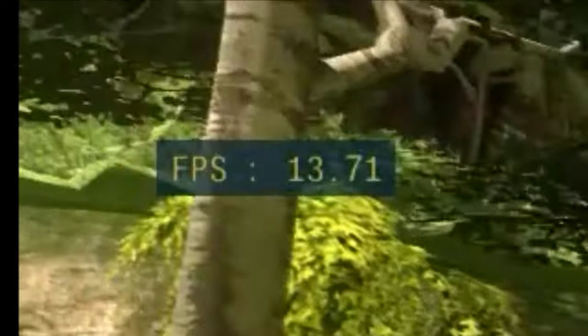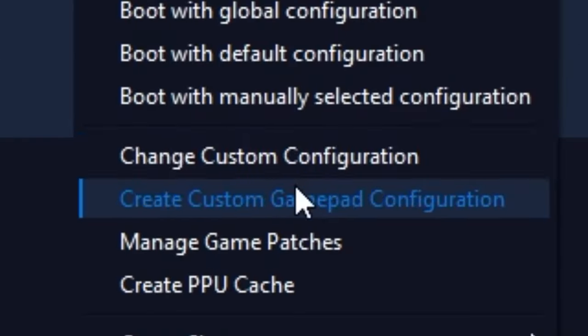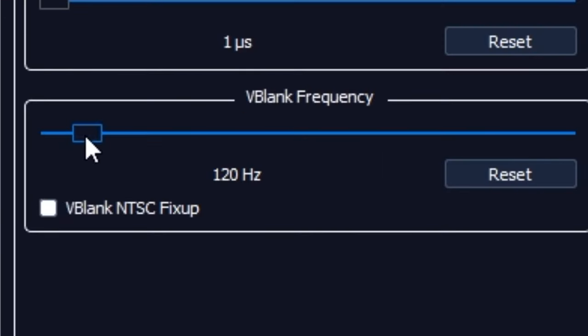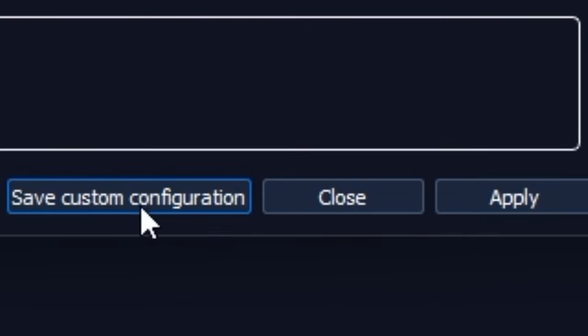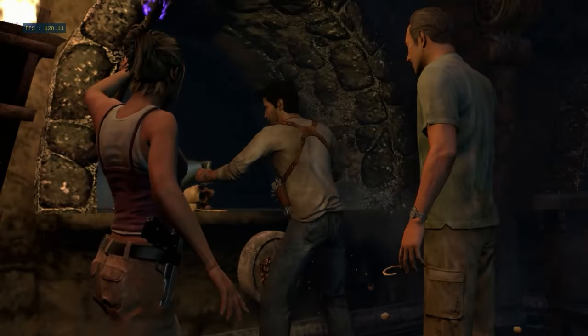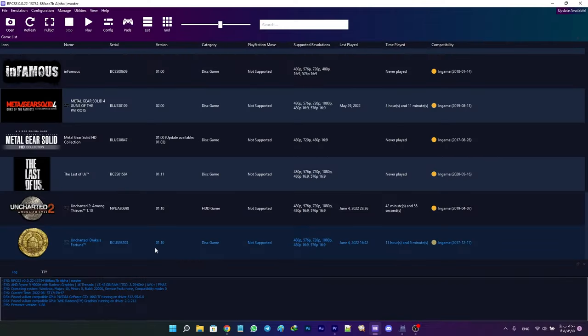As I told you, the game's default frame limit is 30, but you can bump it up to 60 by changing V-Blank Frequency in the Advanced Tab from 60 to 120 Hz. It technically doubles the frames, but after doing this, I had a little problem — all the cutscenes were playing two times faster. And the workaround for that problem was to change the frame limit in the GPU tab to 60.